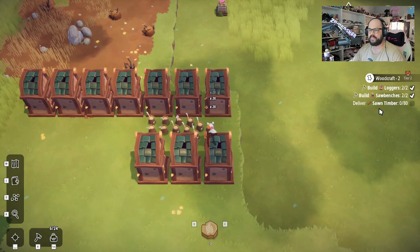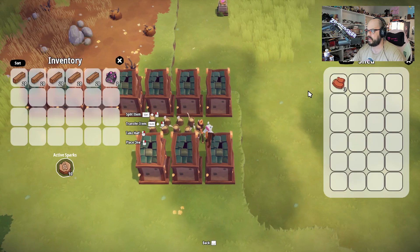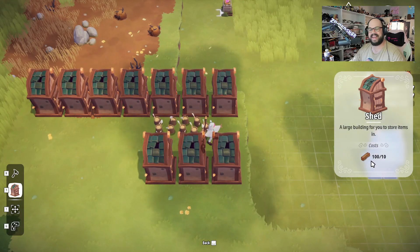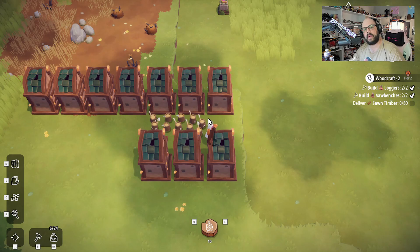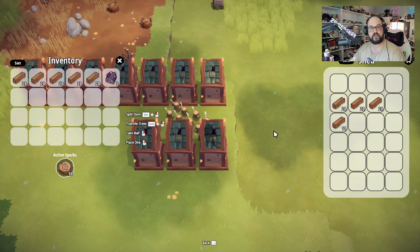I think what we needed was 80 of these — 80 sawn timber. Let me see. And then we have the bee carapaces, and that's just a spare one. These sheds take 10 of the sawn timber to make, and eventually we'll get signs and I'll be able to put a sign out in front of each shed, so that way I know what's in each one other than just trying to memorize.